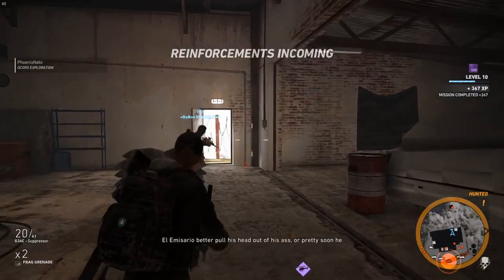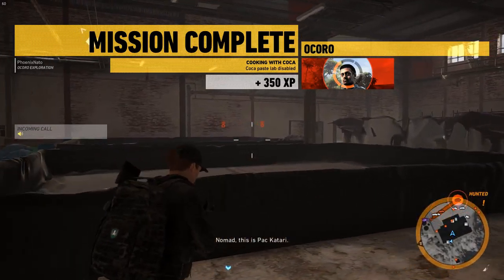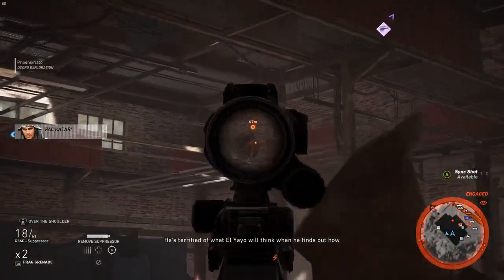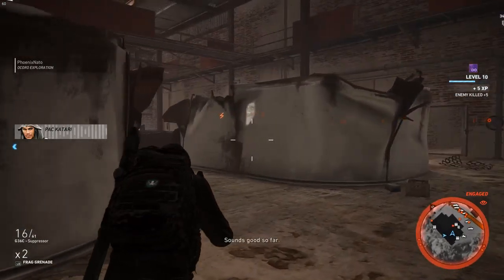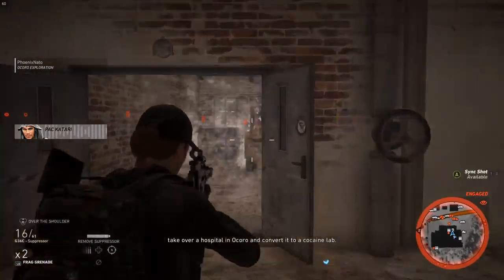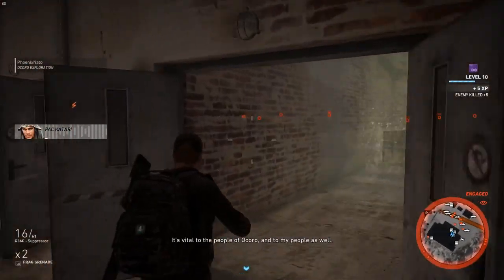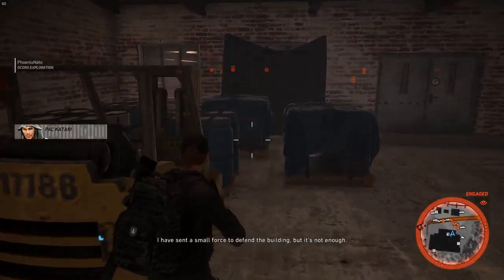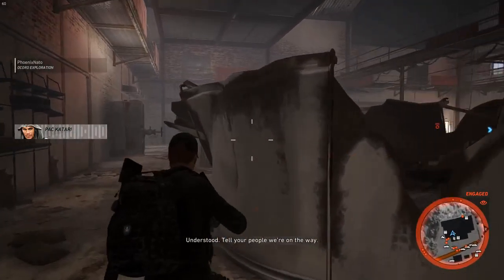Come out of this factory - pretty soon he won't have an operation left. What about the Kingslayer file? Have you already got that? I haven't got it yet. The damage you've done in Okoro has made the emisario very nervous. When he finds out how much production capacity has been lost, to make up the difference he's ordered his men to take over a hospital in Okoro and convert it into a cocaine lab.